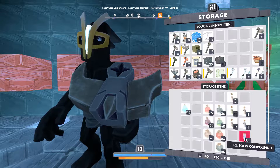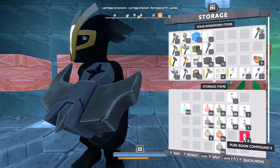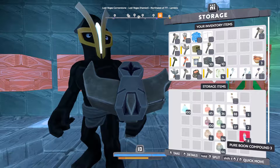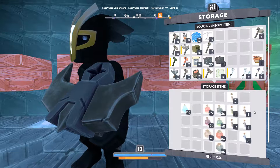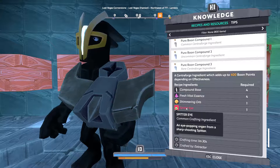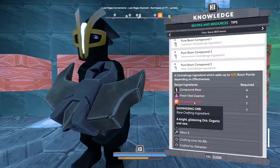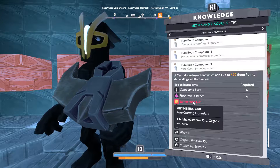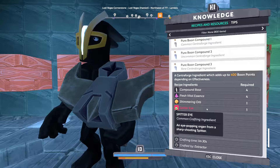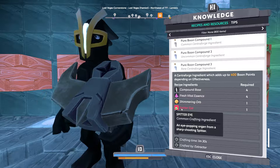I already have some of these gums, so we're actually going to go hunting for materials that we need in order to make this Pure Boon Compound 3, because this is kind of the center of my forging method. A lot of people on the forums are saying that there are not cheap resources for this, so the first part of this video is going to be me going around finding cheap resources for making this Boon Compound. We already have the compound base and the Vital Essence, so according to our ingredient list we need Shimmering Orbs and Spitter Eye.